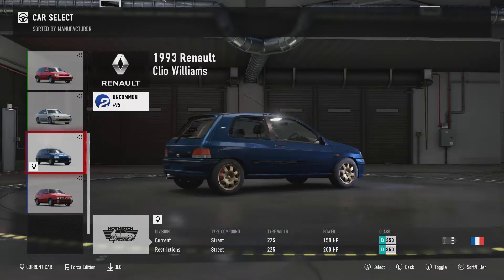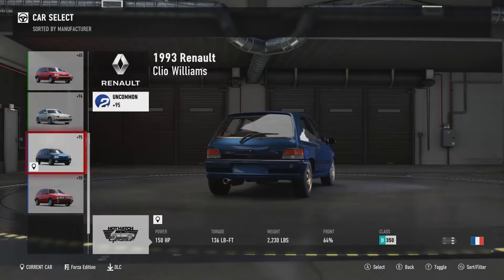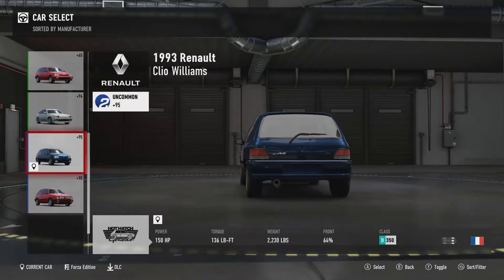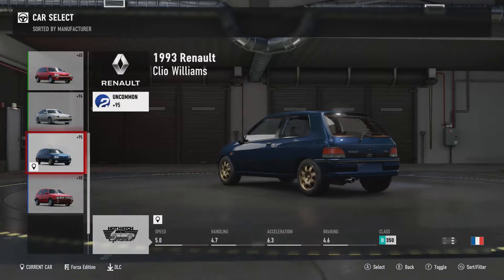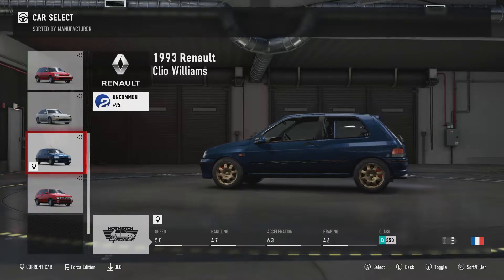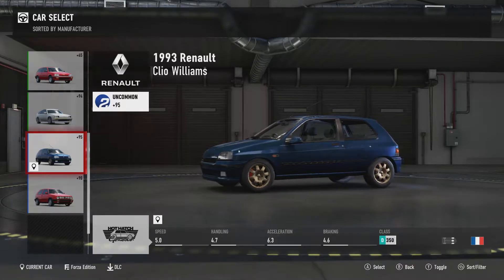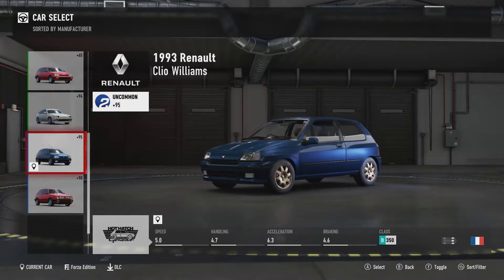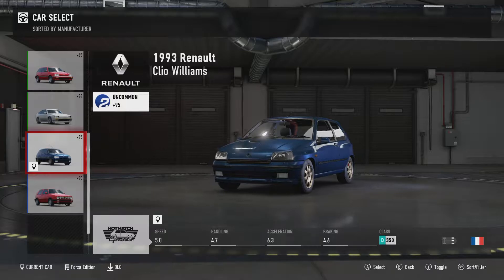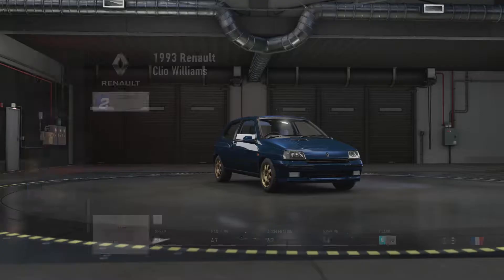I'm going to choose the 1993 Renault Clio Williams. It's got 150hp, 136lb-ft of torque and weighs 2230lbs. This has obviously been slightly upgraded from stock, but not by a massive amount — it's only got a newer tread of tyres, slightly wider tyres front and rear, slightly more power, and it weighs a little bit less. Not a massive difference, let's get in it.